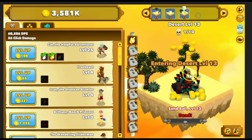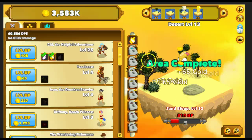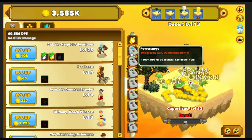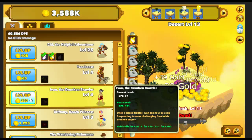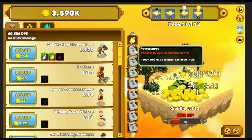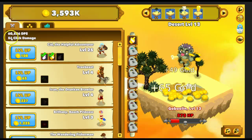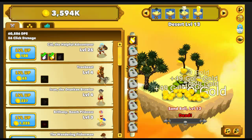So we will go up to the next level. 100% DPS for 30 seconds, cooldown 10, unlocked by Ivan the Drunken Brawler. So it looks like this guy right here can give us the next skill. That one is 100% DPS for 30 seconds. Our DPS shows right here — DPS is 60,000 right now, so if we get a 100% boost it's going to put it up to like 120,000.